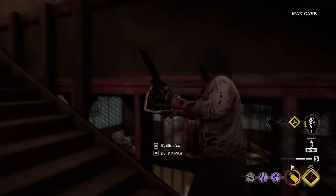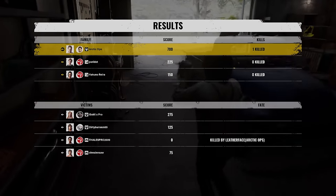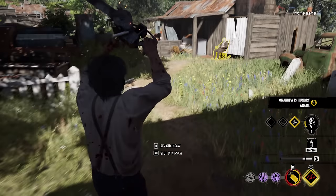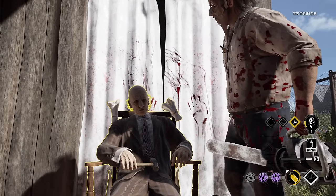All right, here we go. Who are my teammates? I don't even know — Sissy, Hitchhiker. Going up against Connie and Leland, no more Sonny and Julie. Grandpa, you spawned ten million miles away from me. Let's go feed him — we're going to get external alarms activated.